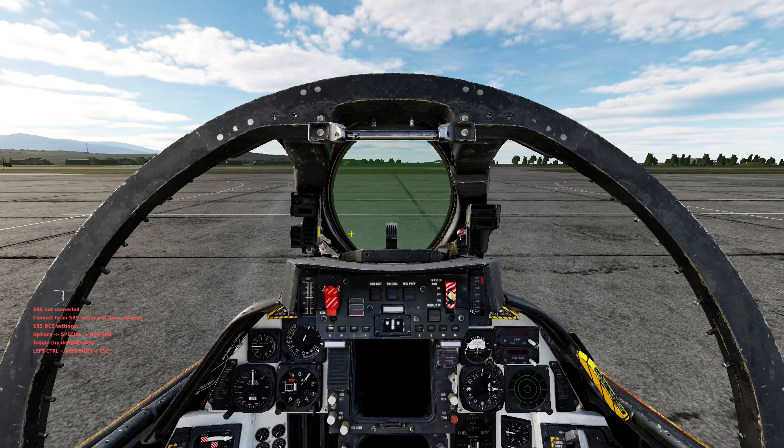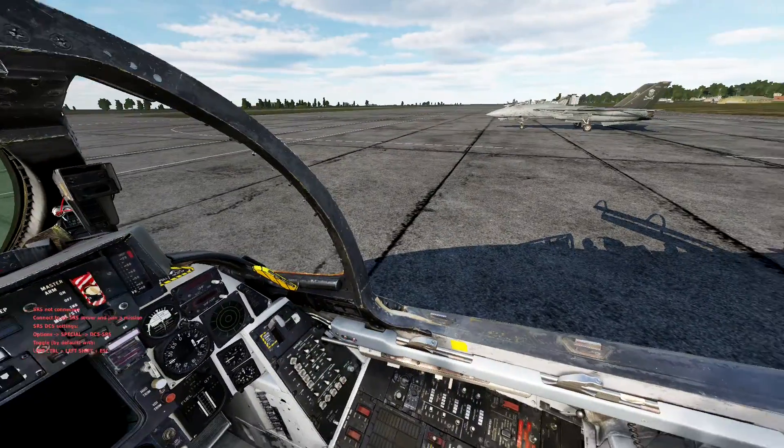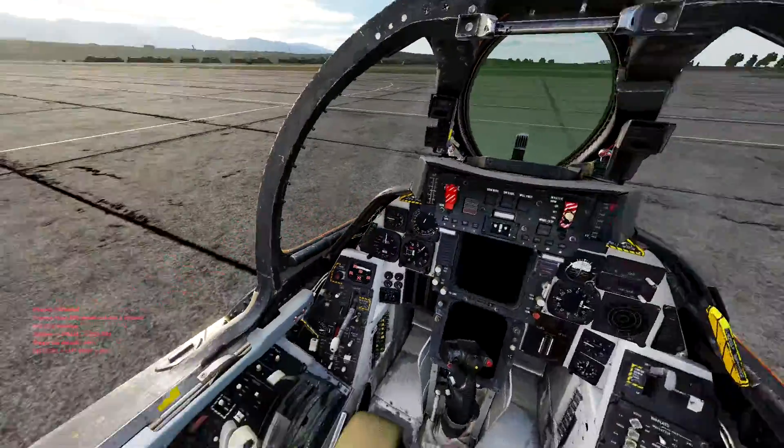Since I'm not using a HOTAS joystick — just a mouse, a non-HOTAS joystick, and a keyboard — some of these bindings will be different. Some of them are default bindings, some are not, and I will denote that as I continue. With left-alt-C, which is a default binding, you can use the mouse wheel to zoom in and out, and move the mouse itself to look around inside the cockpit.